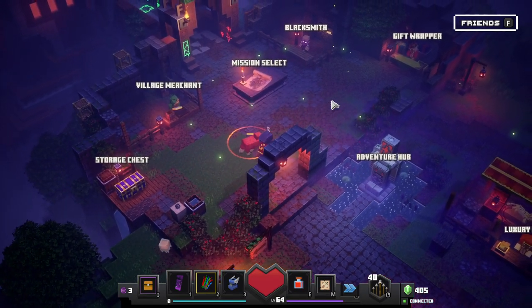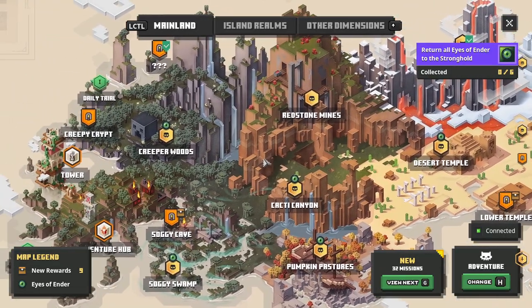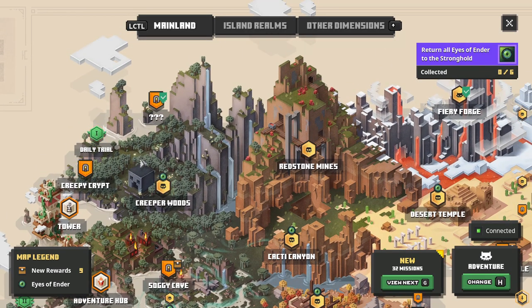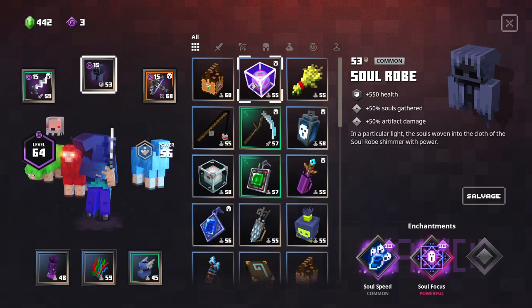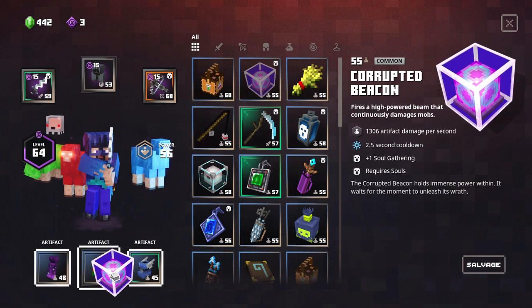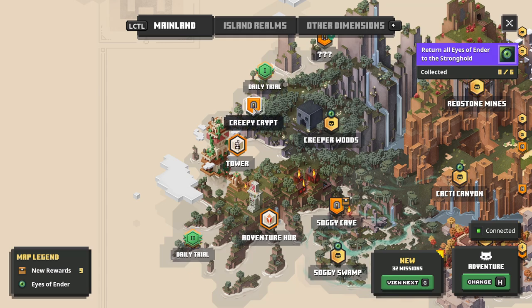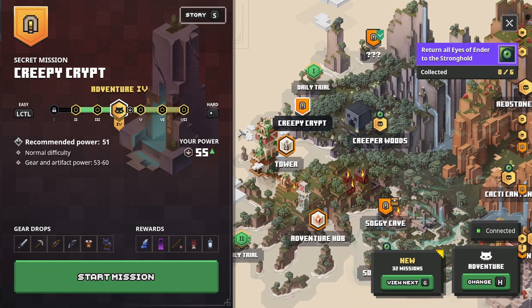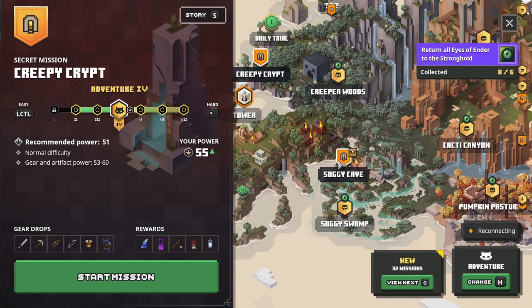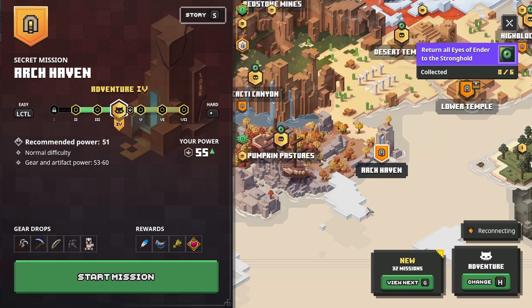I think we can maybe go through one more level because it's been a bit of a short episode — I've got the green check mark though. There's also the tower here which changes every few weeks, don't need to worry about that. There is a Creepy Crypt but I have everything there. What about this one — we could still get something from Lower Temple. I like to go somewhere different; we've been through Soggy Cave so many times recently.